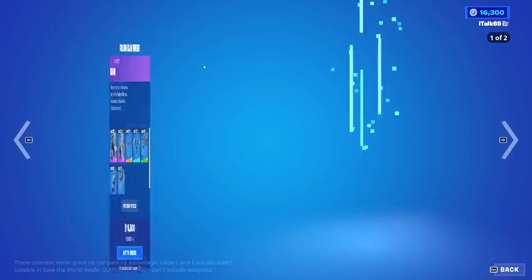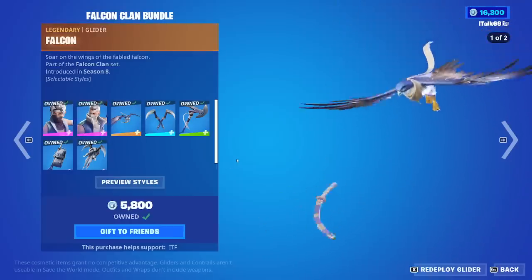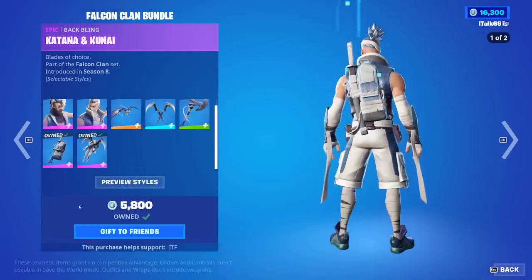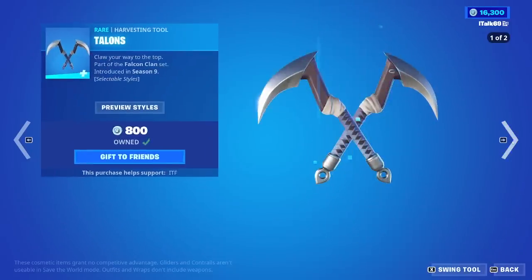I thought I might as well just have the Music Pack playing. Falcon Clan Bundle — Kuno, Kenji, the Falcon Glider. Also, by the way, Creed is tomorrow. The Creed set is tomorrow, so that'll be pretty cool. You can buy everything separate here if you would like to.